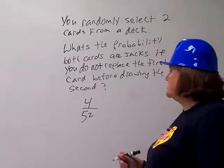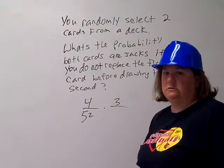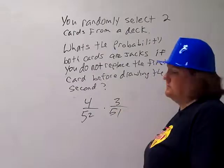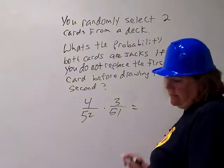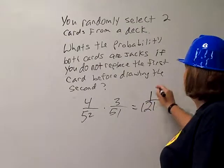So for my next draw, there's not four jacks anymore — I drew one out, there's only three. And there's not 52 total cards anymore; I drew one out, there's only 51. So I'm looking at 4 over 52 times 3 over 51. All you've got to do is multiply that. I've already done the reducing here for you — it ends up being one out of 221.